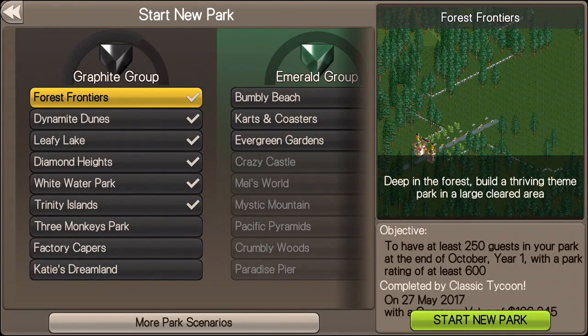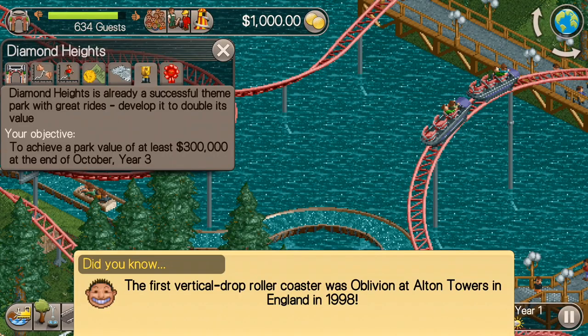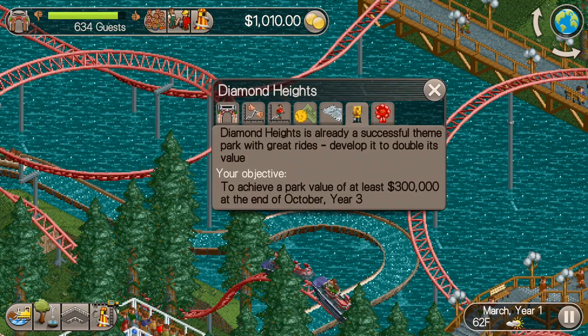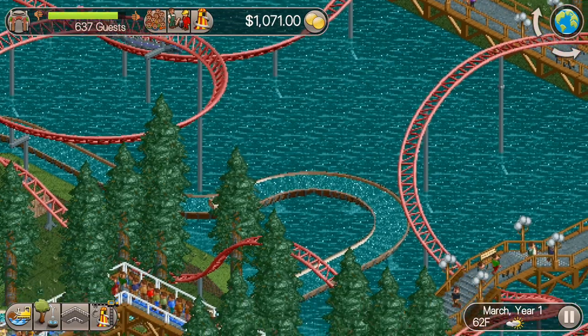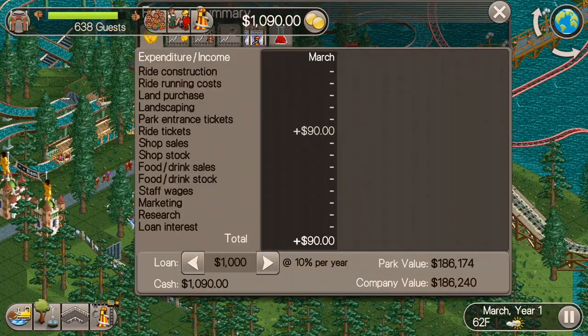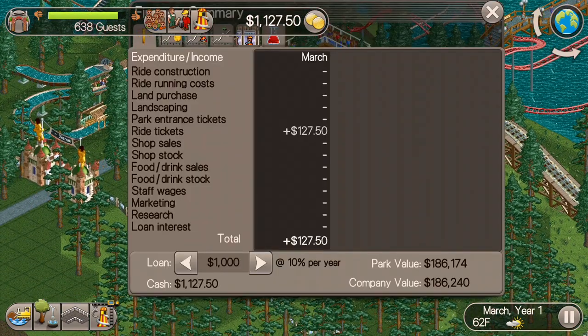What's up everybody, this is the Classic Tycoon here and we're starting a new series on a Let's Play of Diamond Heights. Diamond Heights is a classic scenario and this is our goal: achieve a park value of at least $300,000 at the end of October year 1. Diamond Heights is an awesome theme park already and we're just going to be trying to make this thing better.